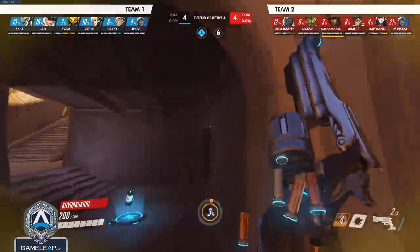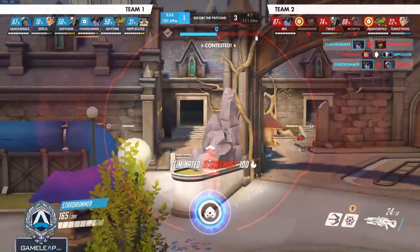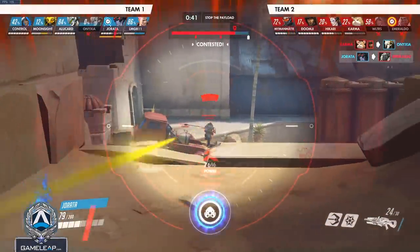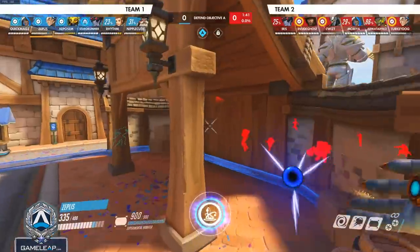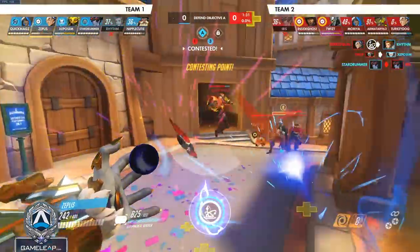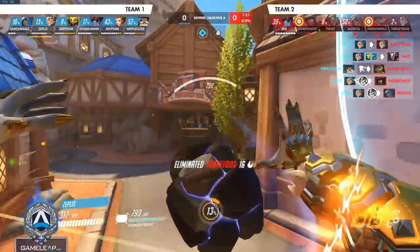The next DPS is McCree, and the two counters are Widowmaker and Sigma. Widow plainly outranges McCree — position yourself far enough that McCree has to hit many shots to kill you while you only need one. Flanking a McCree is powerful because when he's juking left and right from your perspective, it looks like a straight line from the side. Sigma is a very annoying character for McCree — unlike Reinhardt, you can't flash above or below his shield, and his Kinetic Grasp stops a lot of your damage. He can rock you, one-tap you with rock plus hyper spheres, shut down your High Noon, and absorb a lot of value from it.